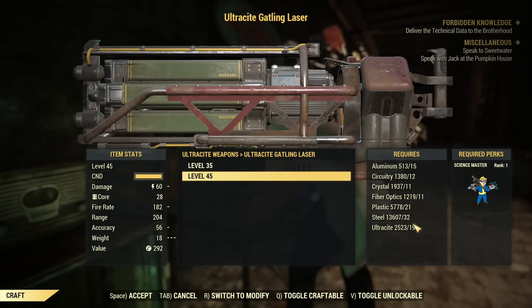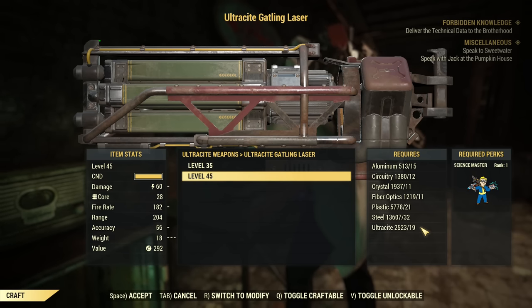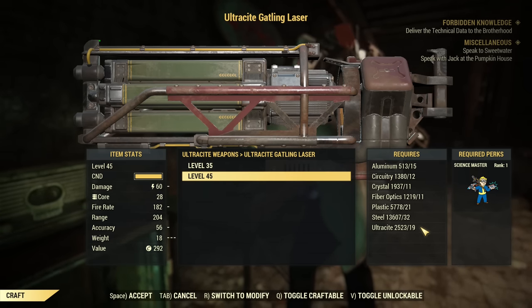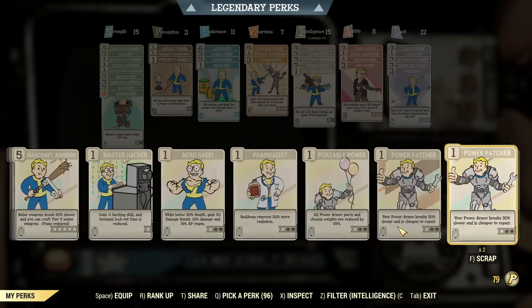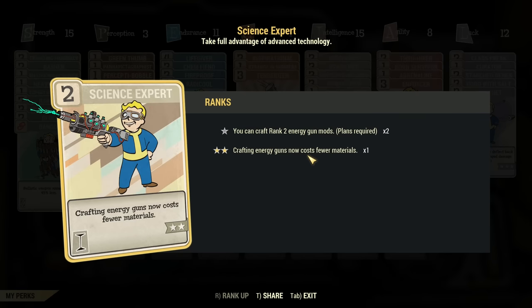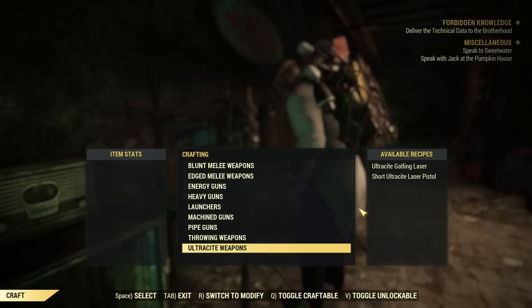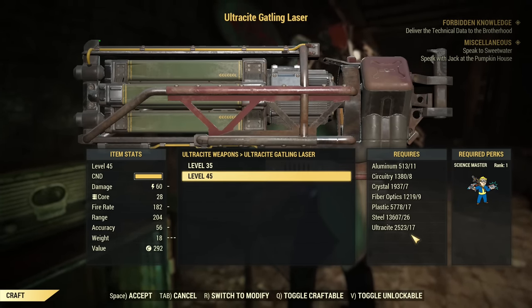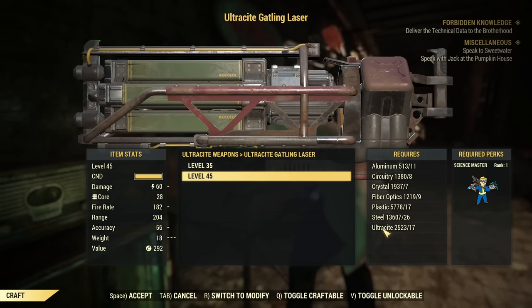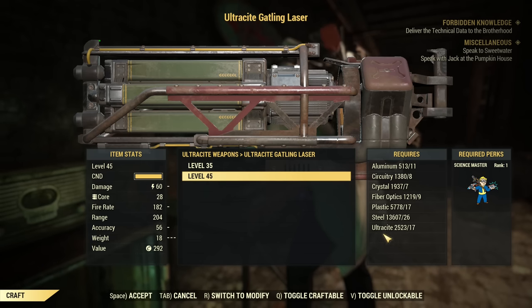The crafting cost is quite high. Science Master Rank 1 is required to craft it. What I recommend before you start crafting is equipping Science Expert under Intelligence — the reason is that energy guns cost fewer materials with it. After equipping it, the crafting cost is lower; it's not halved unfortunately, but it's definitely reduced. There are also some magazines that can lower it further.